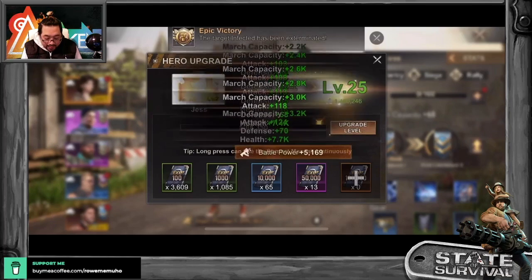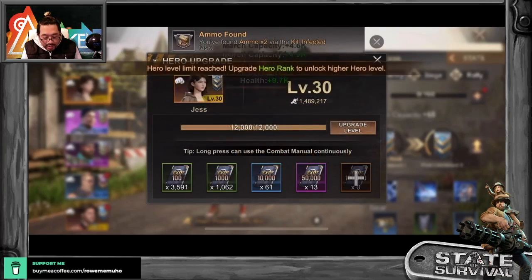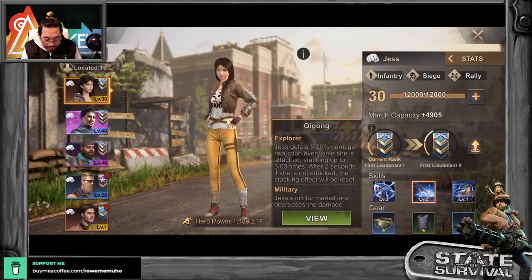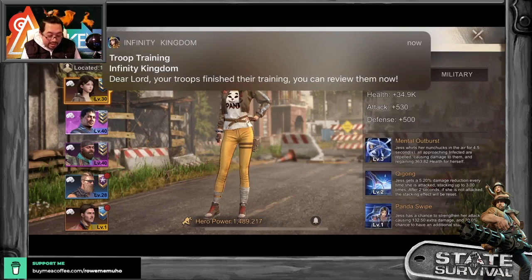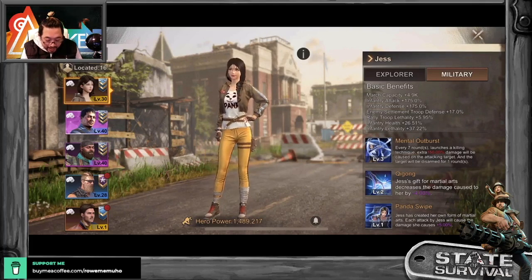Okay, how far can we get? We got her all the way up to level 30 right now. Her skill is at level 3 on this one, and level 2 on this one right here. Let's take a look at what she's good at — let's look at her military basic benefits.